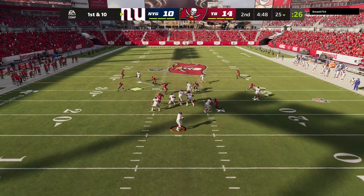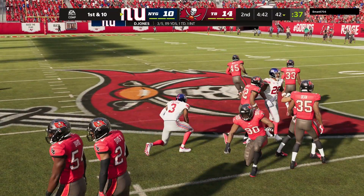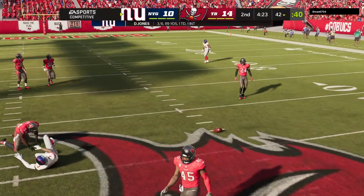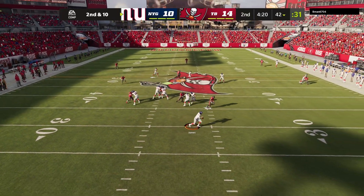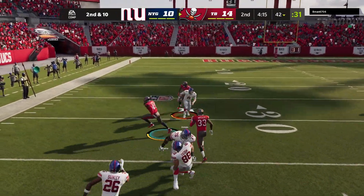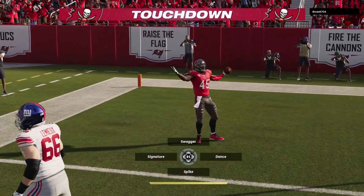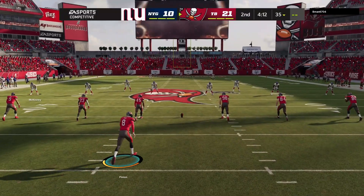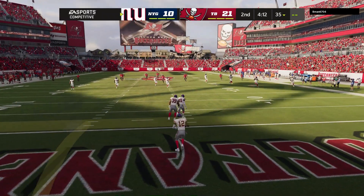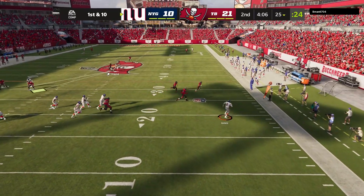We do get the ball at the half, so this is a very, very important drive. He hits me with mesh post — that's my play! You don't hit me with the mesh post, curl over the middle. I tried to bait it, come back to it, and I was very close to my first user pick. Yet to get one — and speak and you shall receive! Don't test the user. Not only do we go up 21 to 10, we get our first user Snaggington of the year.